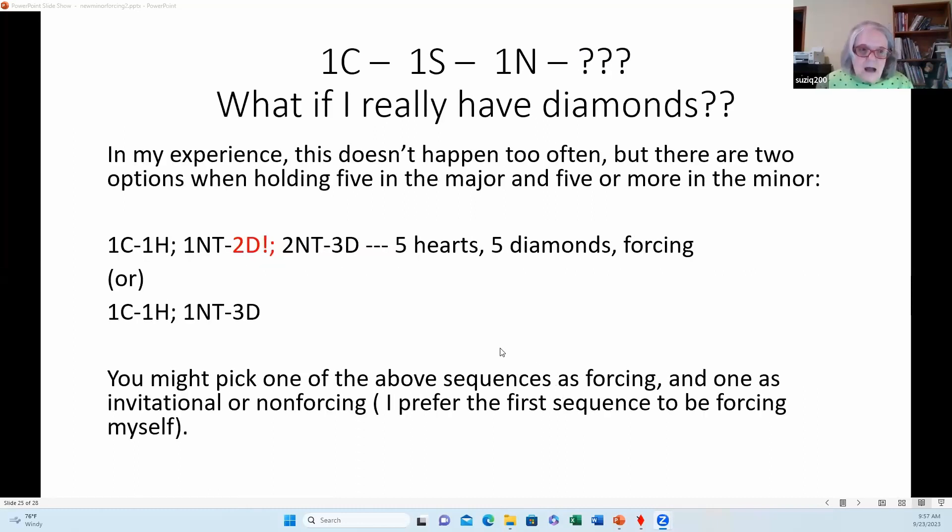If I really have diamonds and bid two diamonds, partner thinks I have five in the major — and you will have five in the major when you bid two diamonds in this auction. If partner rebids two no-trump, you can bid three diamonds showing five hearts and five diamonds, which is absolutely forcing. Or: one club, one heart, one no-trump, three diamonds — you might pick one sequence as invitational and the other as forcing.